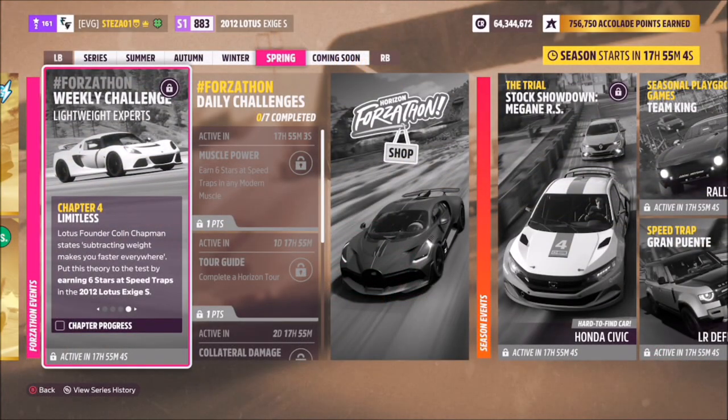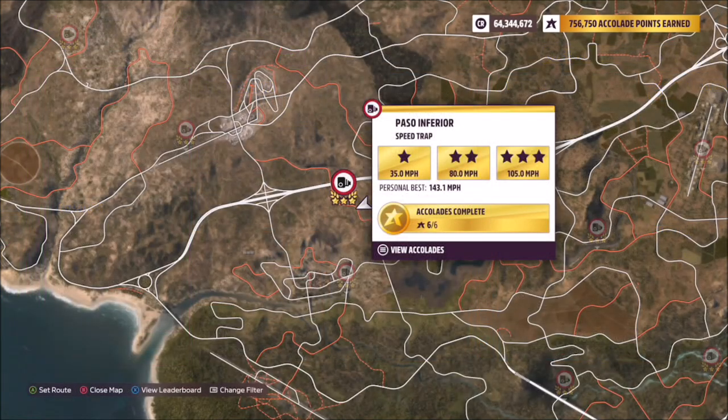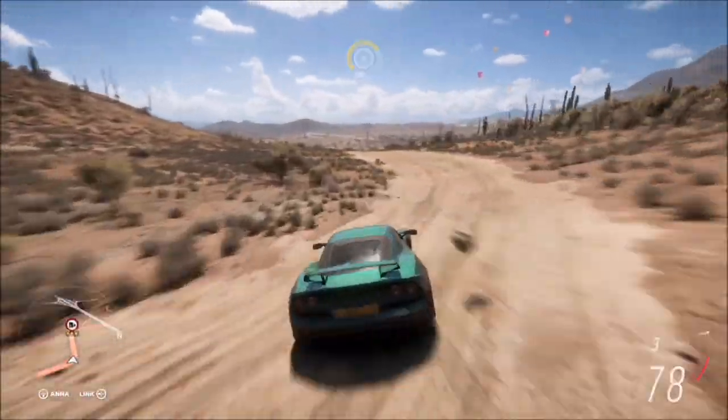Moving on to the final challenge, it just wants you to earn six stars at speed traps. This is quite an easy one, but I'm going to do something a little bit unorthodox. The speed trap I've picked is Paso Inferior. Three stars on here is only 105 miles per hour, so it's a really low three-star score — the lowest one in the game.